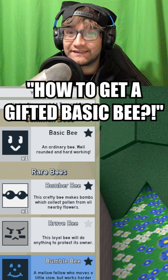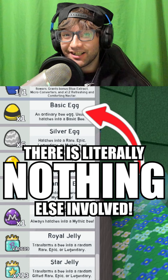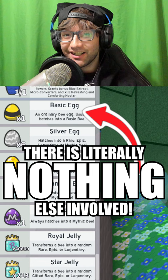All you have to do is hatch basic eggs. There's literally nothing else involved. You don't have to use a star treat, and you don't have to use its favorite treat. I hope this helped, and if it did, subscribe.